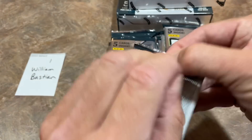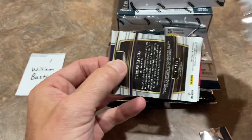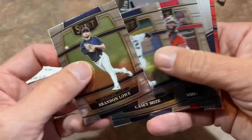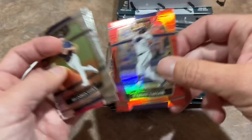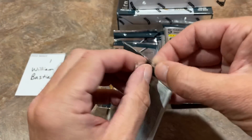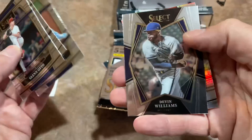Next pack up, Brandon Marsh rookie card. A lot of us are going to be keeping our eyes out for Wander Franco. There's Brandon Lowe to start, Tyler Stevenson, and a red Tyrone Taylor numbered out of 199. Some color is always nice — you get some parallels.